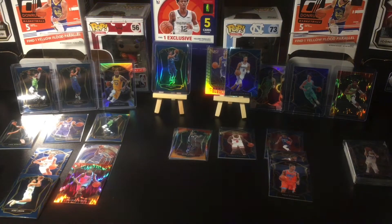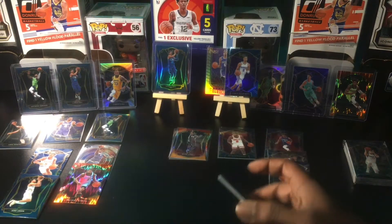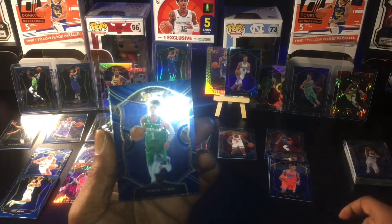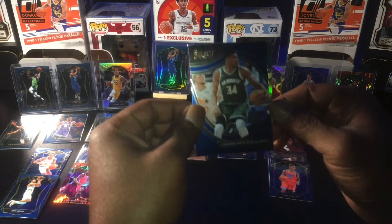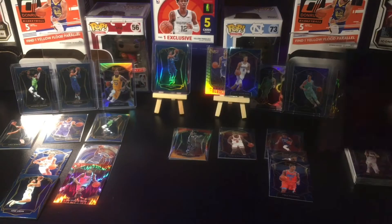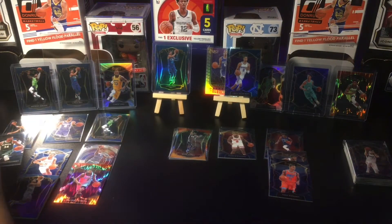Last time we went through the hanger first, so this time we're going to go through the blaster. Okay — Curry, no, Ben Simmons, excuse me. Okay, we've got Terry. First rookie here for the blaster: Giannis Courtside, Fred Van Fleet on the tricolor, so we'll definitely get the Giannis Courtside sleeved — set it right by Luca.